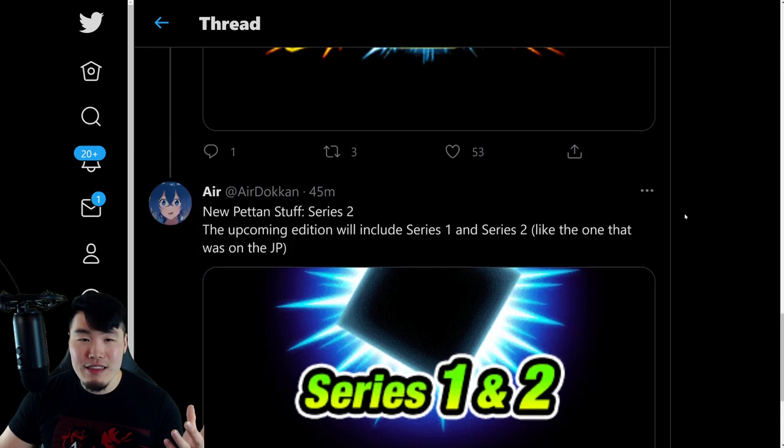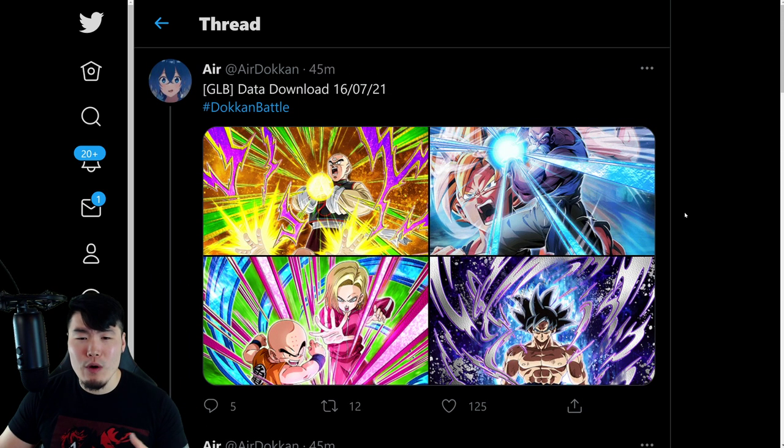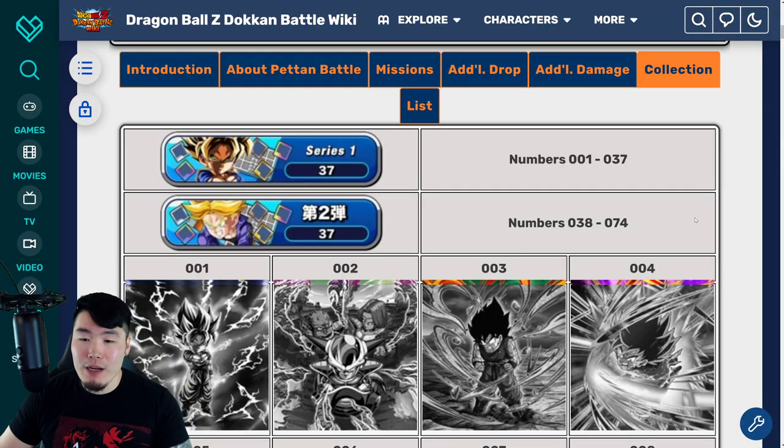And that pretty much does it. Nothing else from this data download. These are essentially what we were expecting. A few things not posted here are probably the new maps for the new stages, which isn't overly exciting, but there are some free stones there. So let's pop over to the Tokon Wiki now. We're going to take a look at the Peton Battle Series 2 cards. For Series 1, it's numbers 1 to 37 for stickers, and for Series 2 it's going to be numbers 38 to 74 — so a total of about 26 new stickers.